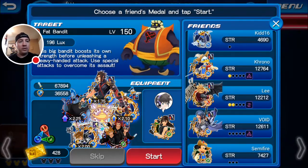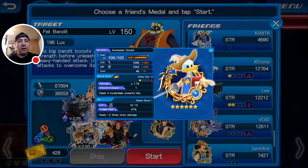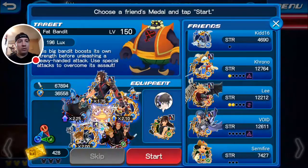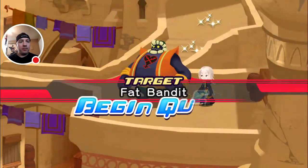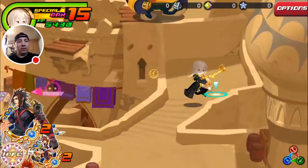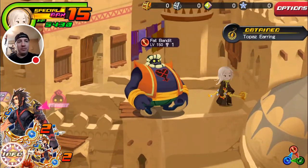I'll be taking Chrono's Musketeer Dawn, primarily because it is fully chipped and decked out and it is only a one cost gauge. It only deals 3 medal power per hit, but it's AoE and it's one cost — and that's what we want right now. I'm going to try and avoid spending more than 4 SP per fight, because hopefully I can recover enough to keep on going.